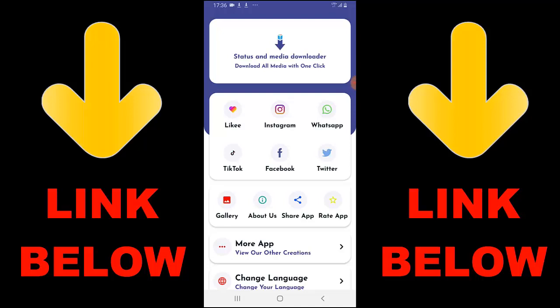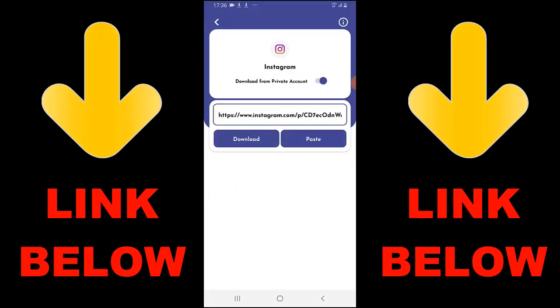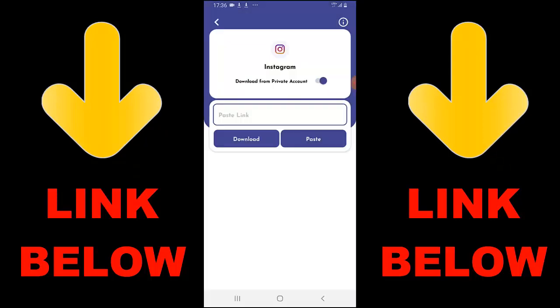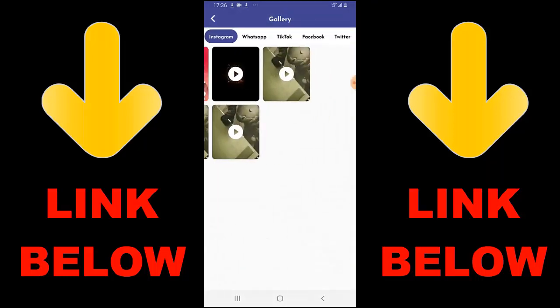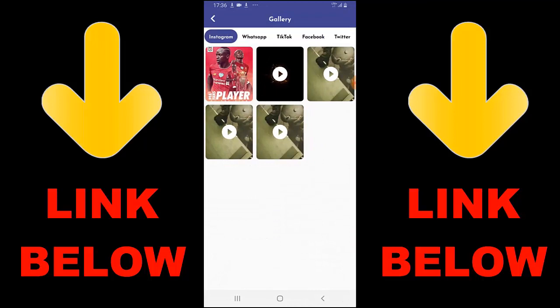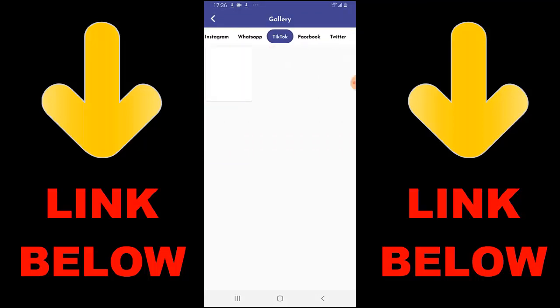All you have to do is download the app and copy the link of whatever you want to download, then paste it into the app. You can download any videos or pictures you want from any status. Check out the link in the channel below to get the app. Once you download the app, you can see everything downloaded right away. It's called Statues and Media Downloader — download everything you want in just one click.